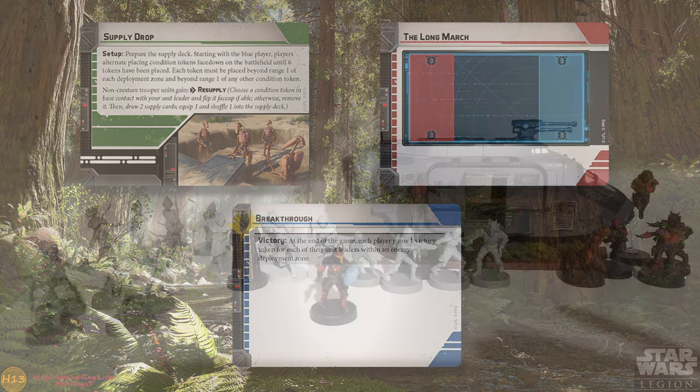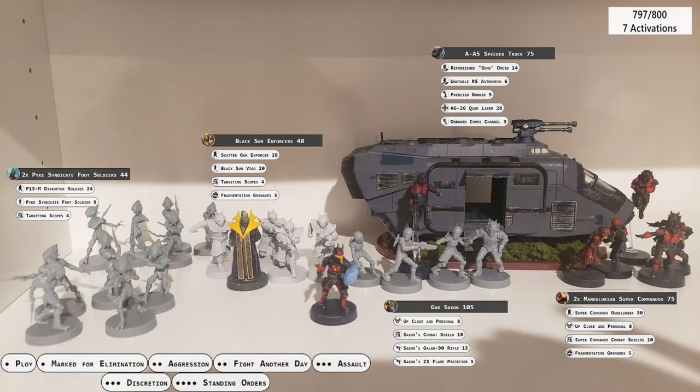For the Shadow Collective, we're fielding Gar Saxon leading a pair of Mandalorian Super Commandos for mobility and speed. For support, the mercenaries have brought two units of Pyke Syndicate foot soldiers and a unit of Black Sun Enforcers, along with an AA-5 speeder truck.